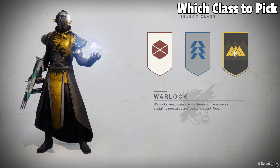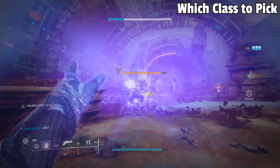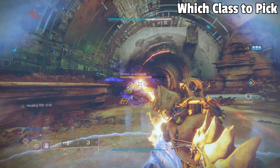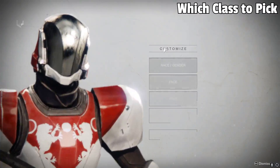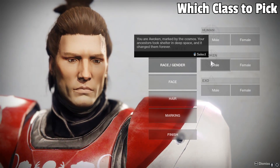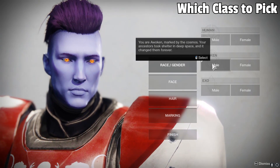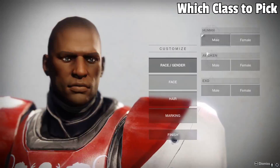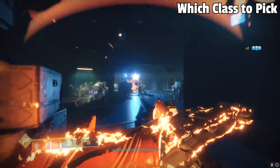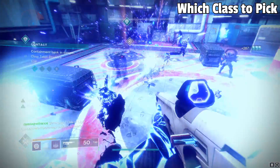Ironically, the Hunter is the slowest of all the classes when it comes to movement, but we won't get into that just yet. And lastly, the Warlock — these floaty boys are your mage class. They use the power of the light to show expertise in abilities, healing, and slowly gliding down off of edges. Based off these descriptions, choose which class best suits you and begin your journey. Definitely get around to trying them all out, as they play drastically different, and you never know which one might truly be up your alley.